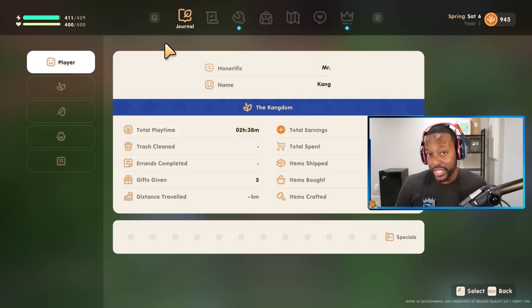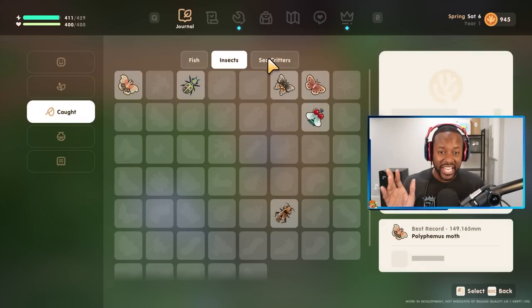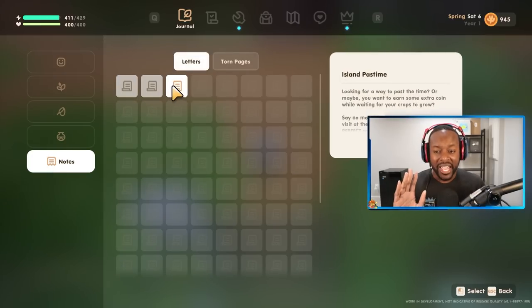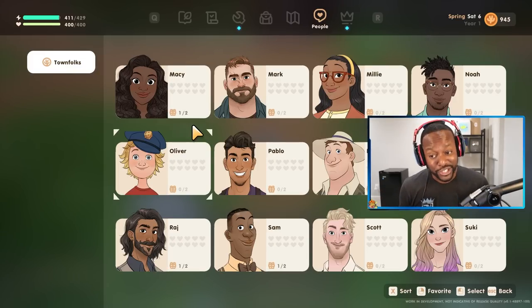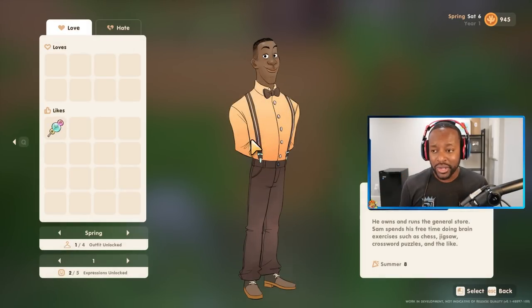The game also includes a journal where you can keep track of all your progress — crops you produce, animal products, fish you've caught, insects and sea critters, artifacts, gems, fossils, scavengeables, and notes like mail and useful tips. There's also an eclectic group of townies from all different backgrounds, genders, and ages. Some of them are married, but some are single and you have the ability to romance and marry them. You can give them gifts to increase your relationship, see their character model, see what they like and love, and they have different seasonal outfits as well as unlockable expressions.